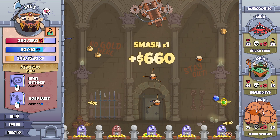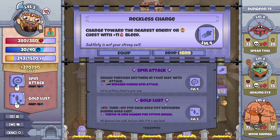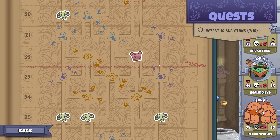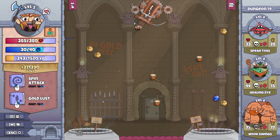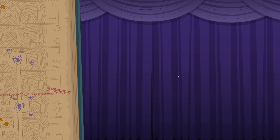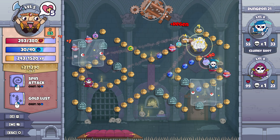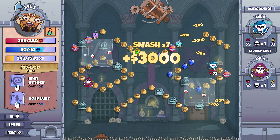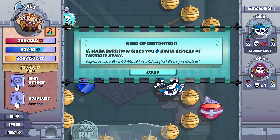Spellbook it is then, yeah? Thanks very much. Reckless Charge — charge towards the nearest enemy or chest with a plus 11 bleed. I'll be honest, I like what we've got and I'm going to stick with it for now, until I'm given plenty of reason not to. I'll take on the skellies, I guess. Get his chest out of the way quickly. He cleansed me — nice. And we've got one dead skelly here. Mana burn now gives you mana instead of taking it away. Thanks very much.